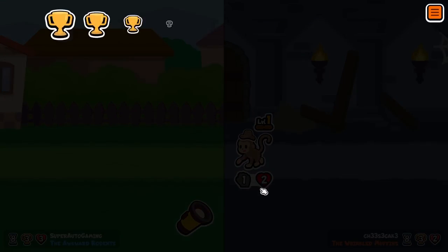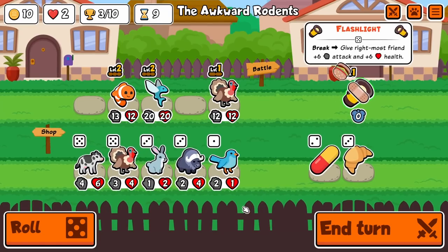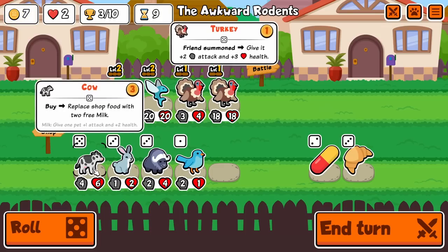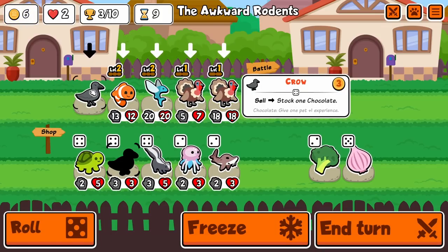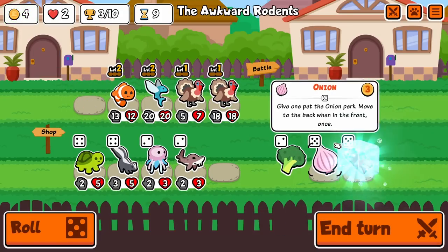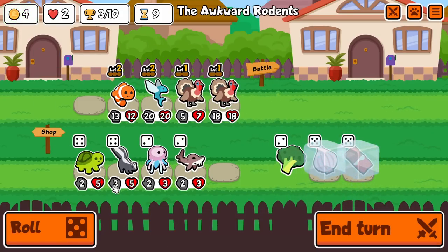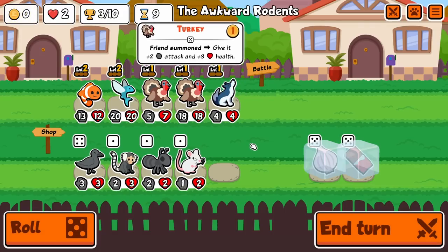We almost beat that guy — a little more stats on the Turkey and we would have been golden. I need this Crow and I'll want this Onion. I might have to bring in Wolf now. We definitely have to bring in Wolf here.